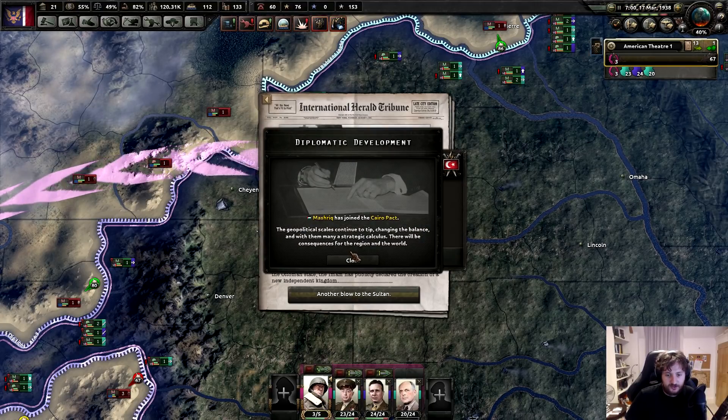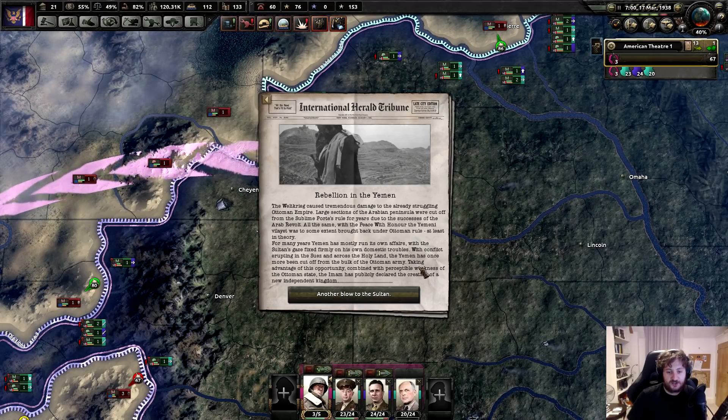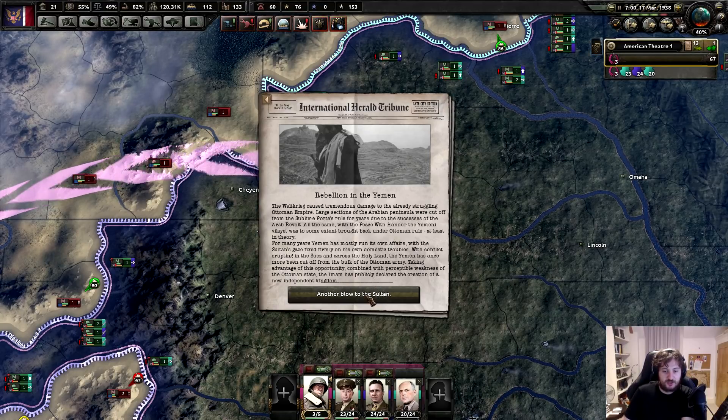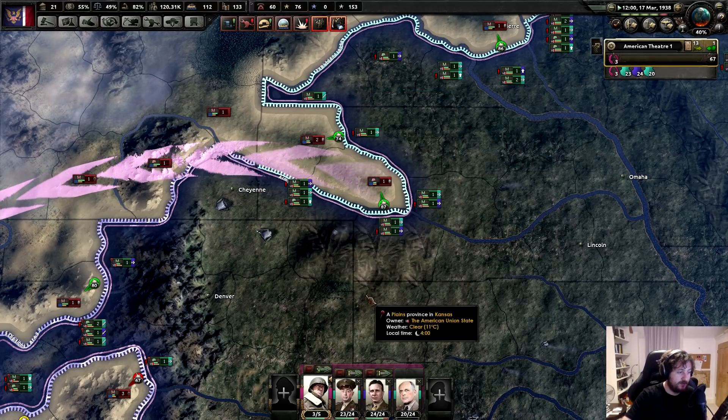The rebellion in Yemen could cause tremendous damage to the already struggling Ottoman Empire. Large sections of the Arabian Peninsula were cut off from the Sublime Porte's rule for years due to the success of the Arab revolt. Mystique joined the Cairo Pact. Yemen has managed its own affairs. With conflict erupting across the Holy Land, the Imam has publicly declared the creation of a new independent kingdom.